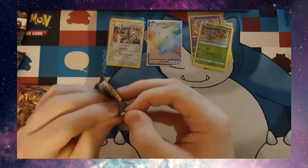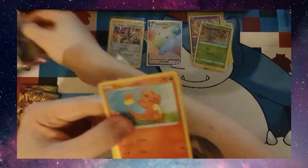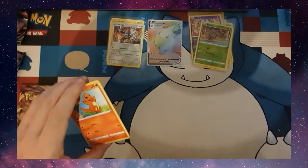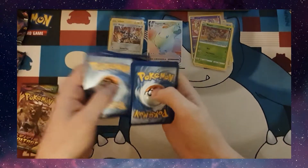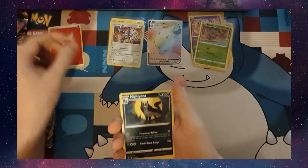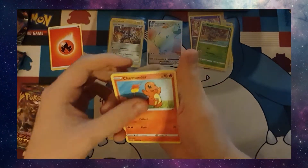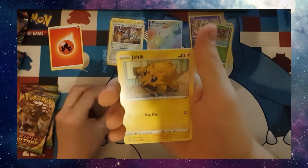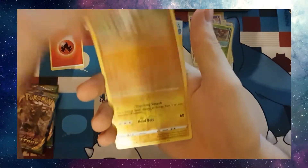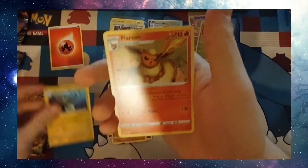Jumping straight into the next pack — Charmander on the front. Code card. Fire Energy, Mightyena, Pink Urchin, Loudred — there's the Charmander — Chattop, Joltik, Courtney, Mudbrae, Reverse Holo Electric, and a Clarion.